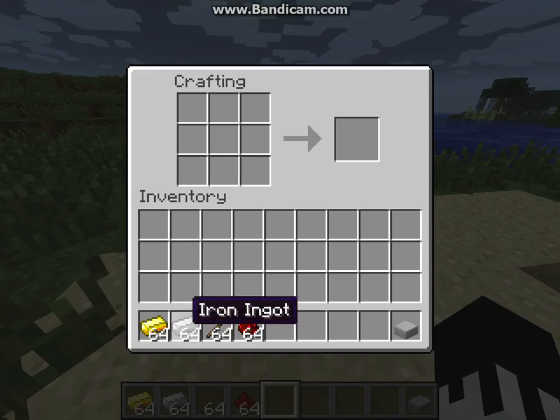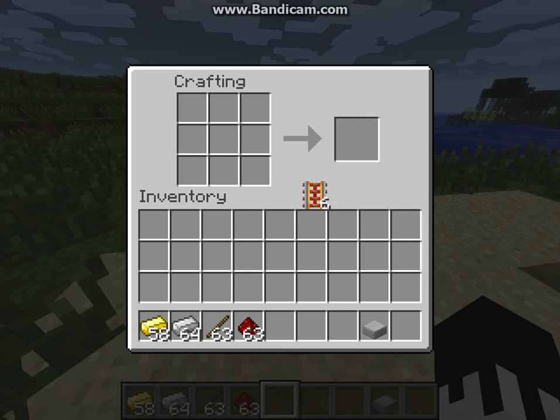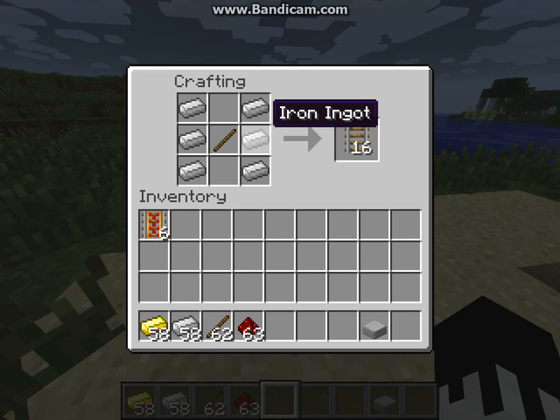Alright, how to make the powered rail is: take gold, do this — redstone at the bottom, stick right there. There you go. It gives you six per ingredient. And for the regular rail, you'll get 16 per ingredient, like that.